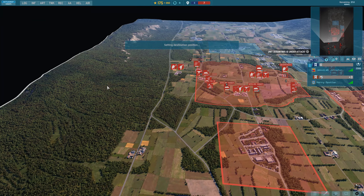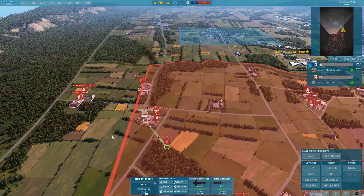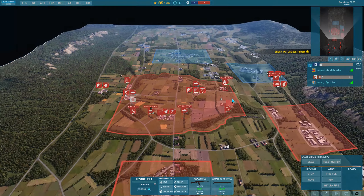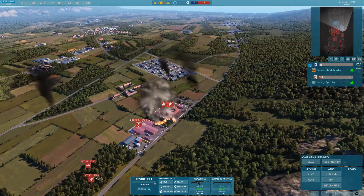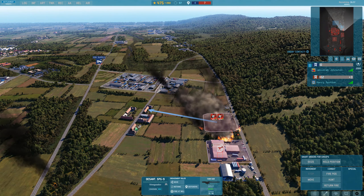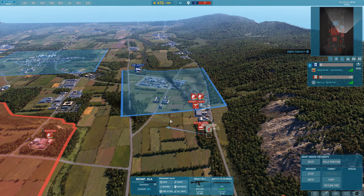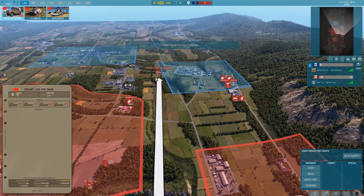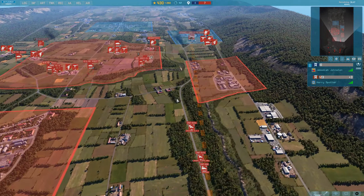I remember when napalm was like a one-hit kill. Now it only does damage afterwards — these buildings are on fire, it's not really healthy for the infantry, but it doesn't really do that much damage. They kind of just get panicked. That said, let's get some supply trucks out — we've got a train of infantry coming up to take over.